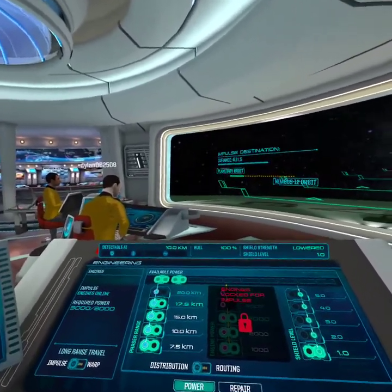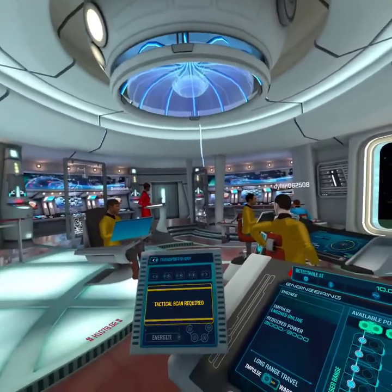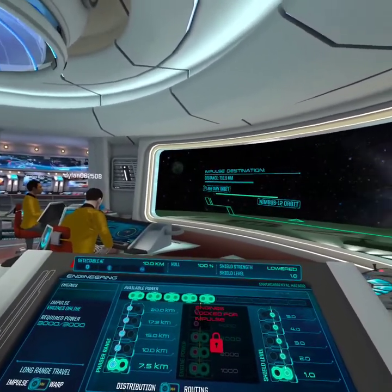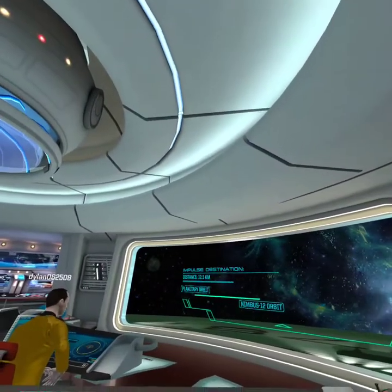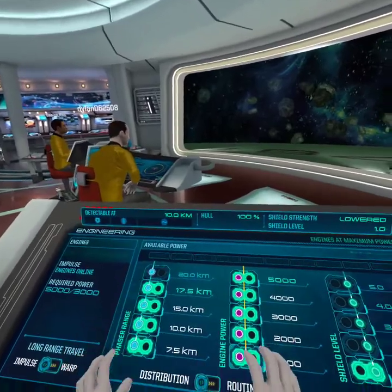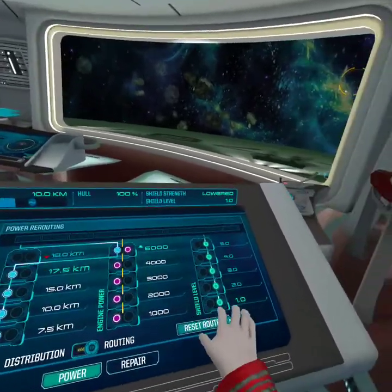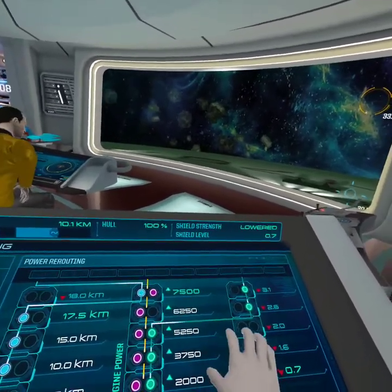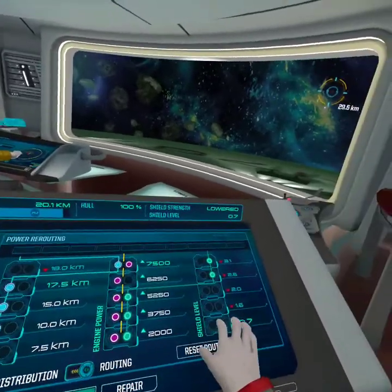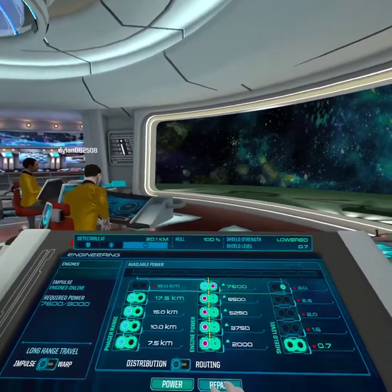We're searching for the life form. Should I search for only life forms or anything else? Only life forms. Sir, I think we have an enemy ship ahead of us. Focus your scans on the freighter. Did I hit the freighter or one of the enemy ships? Don't worry about the enemy ships — they're all grouped in that one area so it's hard to pick the exact one. There we go — life forms. Scan.